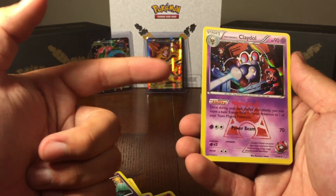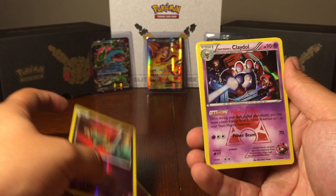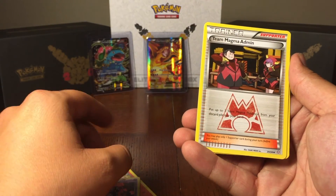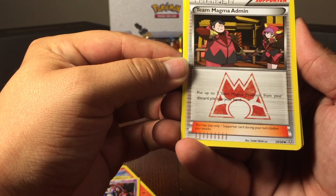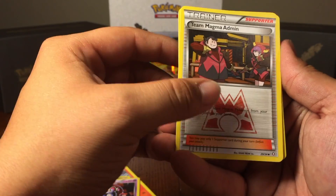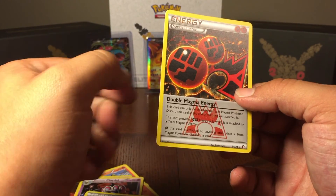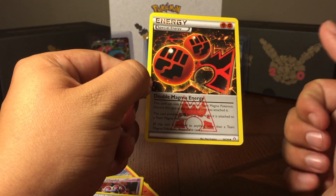You've got his lower stage and his upper stage. And this one is actually a reverse holo, where this one is actually just a regular holo. Team Magma Admin — let's see what this one does. Put up to three Team Magma Pokemon from your discard pile into your hand, so if you're running a deck with all of them, really good. And special double energy — wow, that is really, really cool.